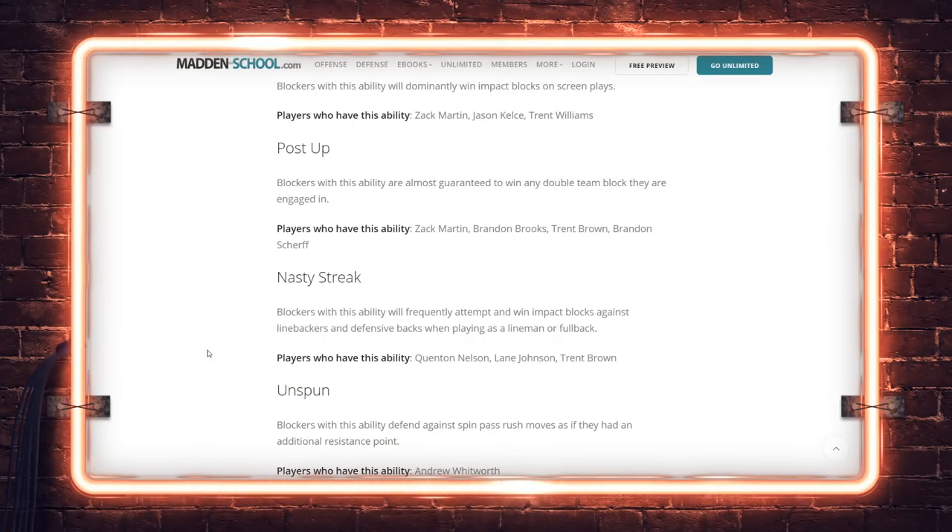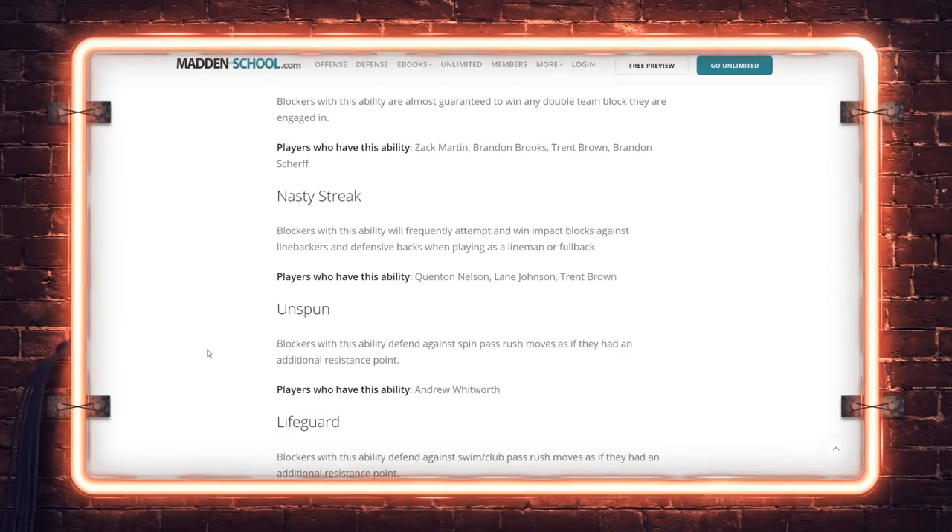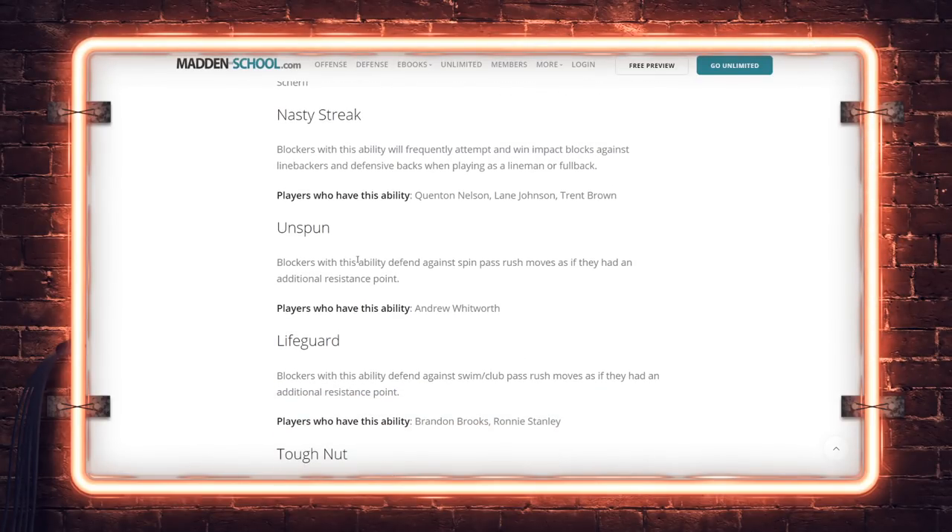Post Up is a double team ability where you tack onto a double team and plant the guy in the turf — Zach Martin, Brandon Brooks, Trent Brown, Brandon Scherff. Nasty Streak for pancake blocks against linebackers and defensive backs — Quenton Nelson, Lane Johnson, Trent Brown. Unspun is new because we now have pass rushing moves in the game. With this ability you can defend against spin pass rush moves as if you had an additional resistance point — relating to the memory system where linemen learn each other's moves.